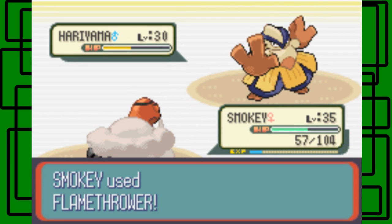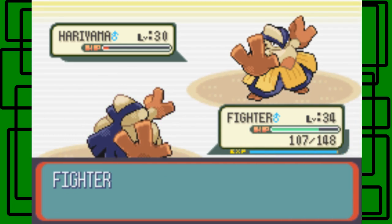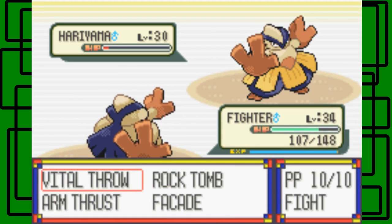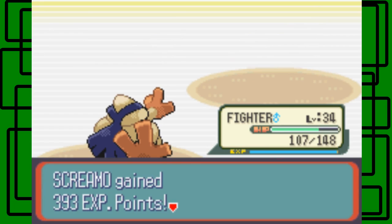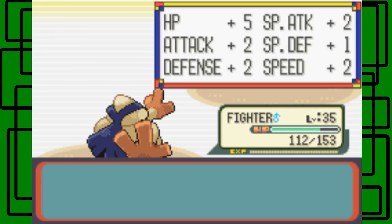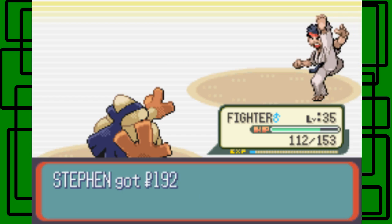The experience gets split three ways now since multiple Pokémon were switched in. Fighter comes in and uses Arm Thrust — Hariyama beats Hariyama! Fighter reaches level 35. We defeated Black Belt Atsushi — AT then Sushi, so Atsushi — and earned 1,920 PokéDollars. I think there's one more floor of Mount Pyre and then we're at the top.